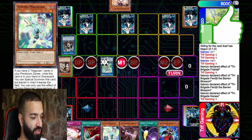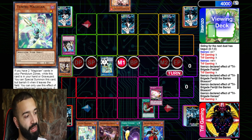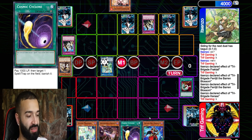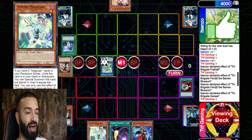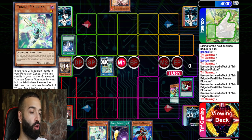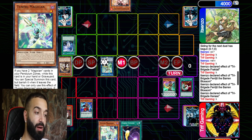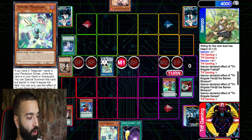We bricked hard as well. Duster, Solemn, Reboot — get out of here. Now we deal with Apollousa and Ash. Only problem is we have a Cosmic Cyclone that's dead and we don't even have scales. Chronograph, I bring out Time Gazer. My goal: resolve Needle Fiber. If he negates with Apollousa, I attack with Needle Fiber, it survives, and maybe I draw a card with TG Wonder Magician.